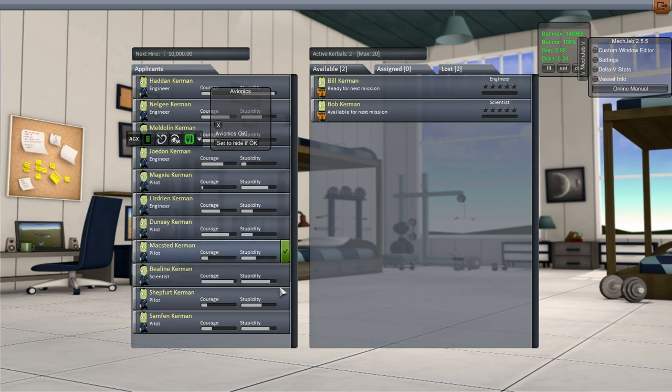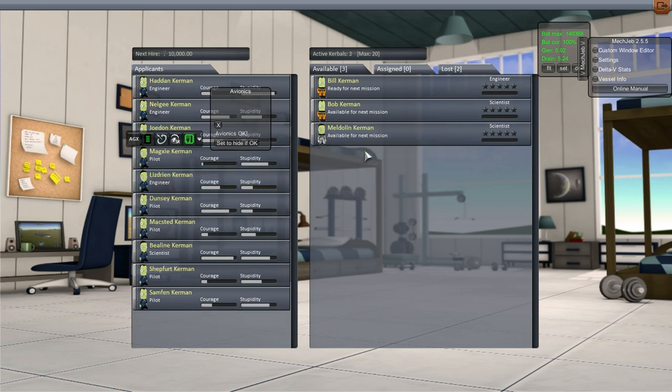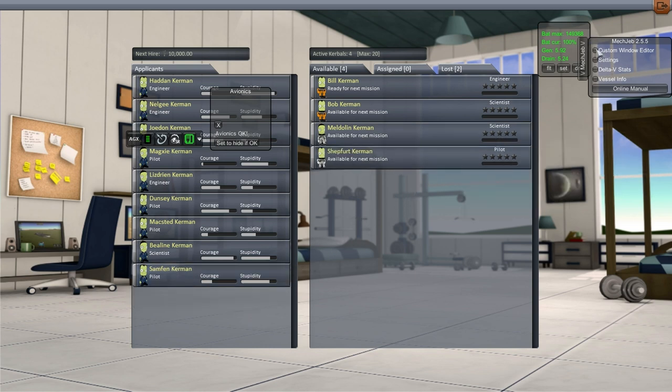These aren't exactly names I find easy to say with the female ones. Lizdrian, Magsi, Meldolin — I can say Meldolin pretty easily so I'll go with her. She's a scientist though, so I'll keep the scientist. For pilots: Maxi, Magsi... I'll go with Shepfert — yes, I can say Shepfert. Alright, Shepfert it is.